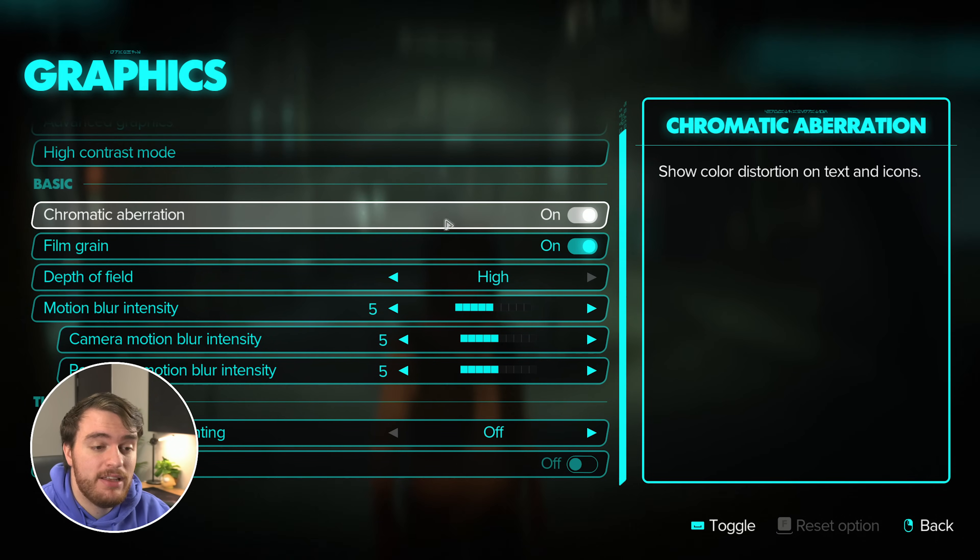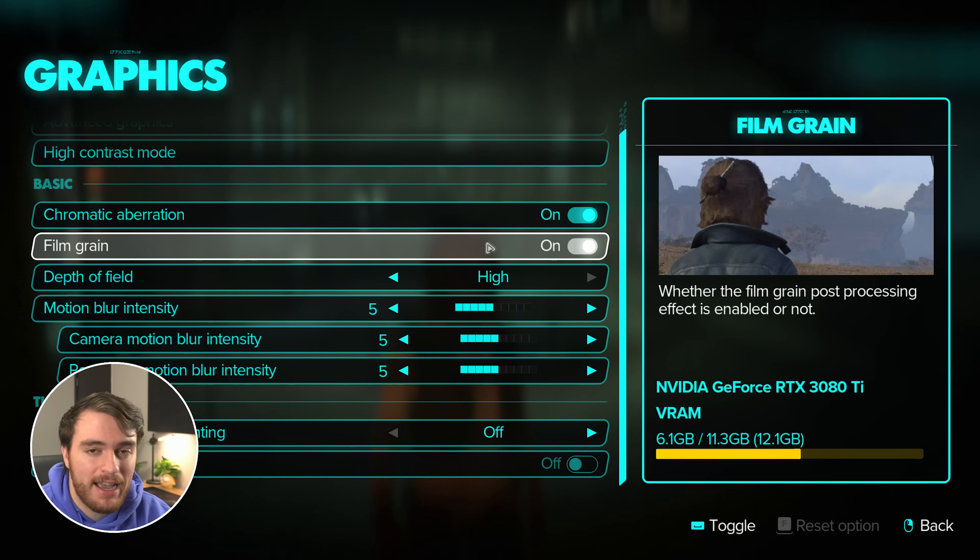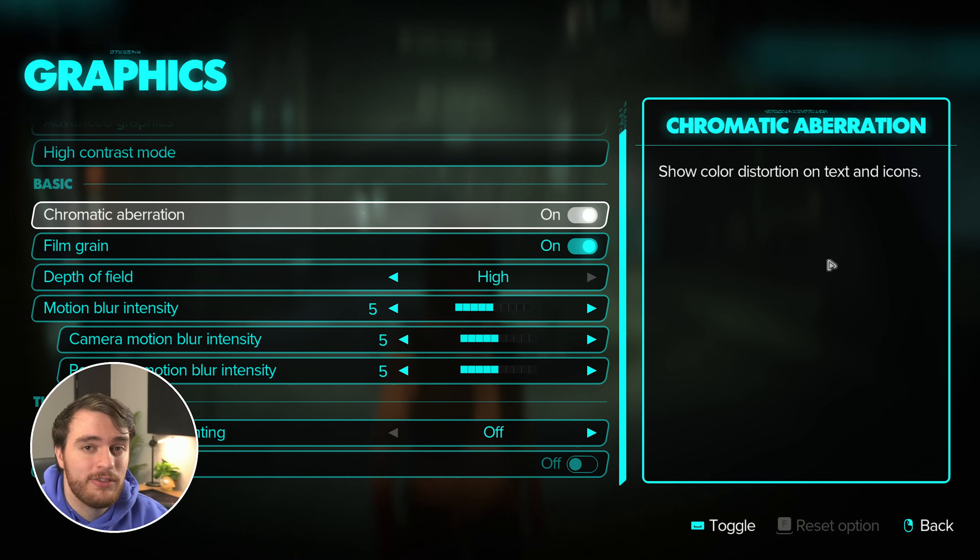Everything else on this page is user preference under the basic settings section. Chromatic aberration and film grain have no impact on performance. Film grain is quite nice to have — it makes the scene look a little bit sharper, and could improve recording and streaming quality as there's more happening on the screen, causing your video encoder to work a little bit harder. If you're going to be recording or streaming, try using film grain and see if it makes your stream look better. Chromatic aberration only affects text and icons on the in-game UI — that little red and blue shift to the side of characters. If you don't like it, you can turn it off here. Again, no performance impact.